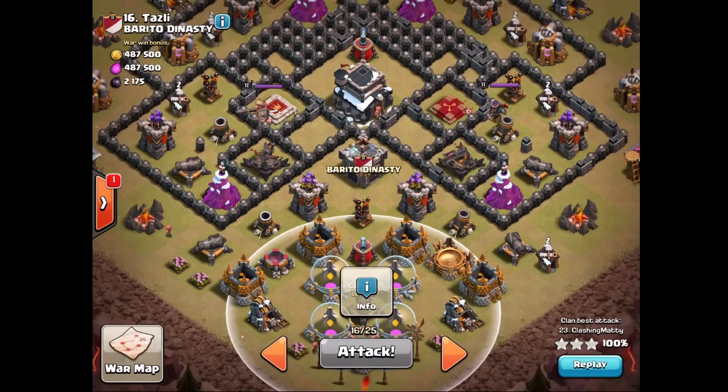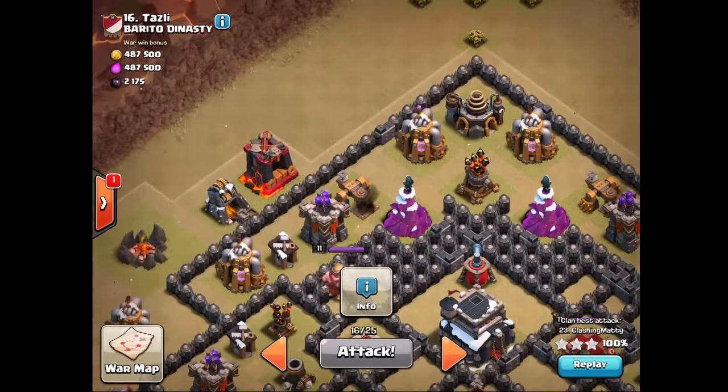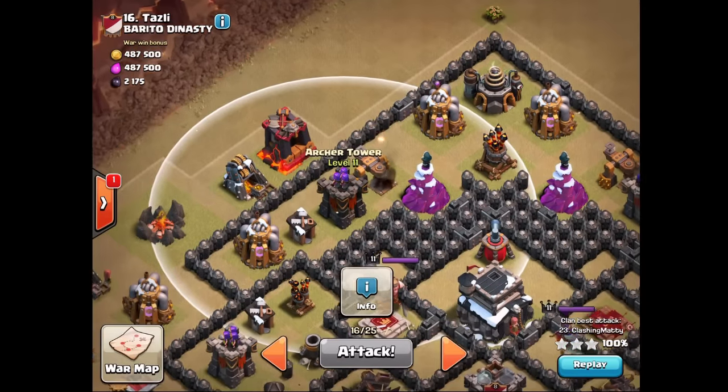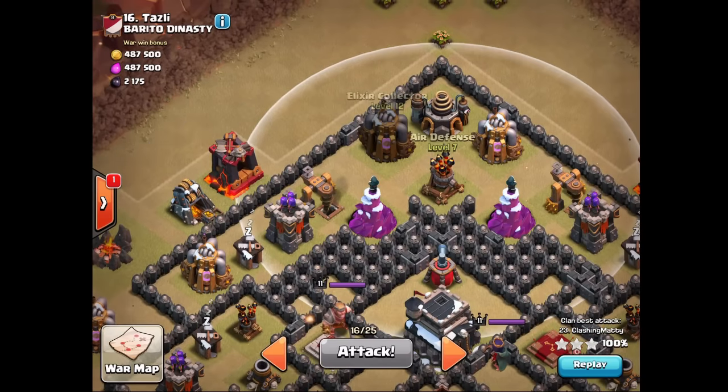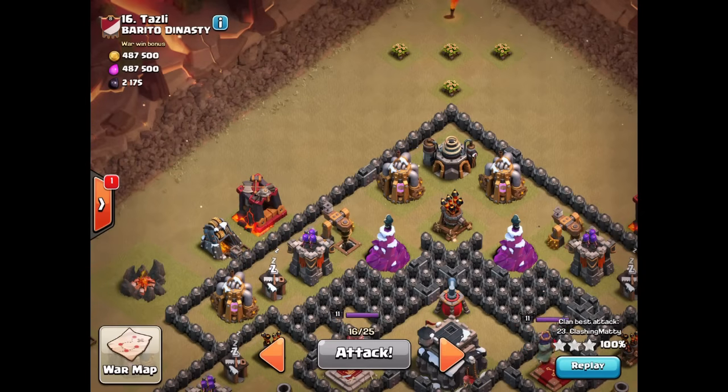At which point I'd use wizards to funnel them in so they all go towards that route. My king - that archer tower was supposed to be gone - so my king would have started walking. Sorry about that guys, my iPad just died. So I was meant to break in my king and get him to walk to the wizard tower, the archer tower, start walking that way.